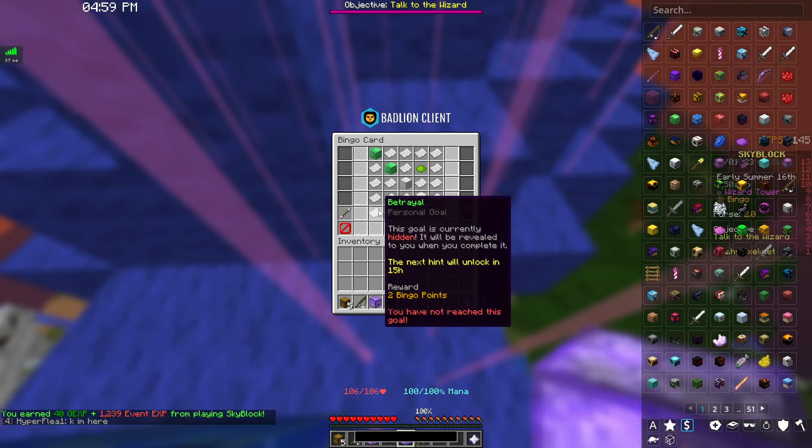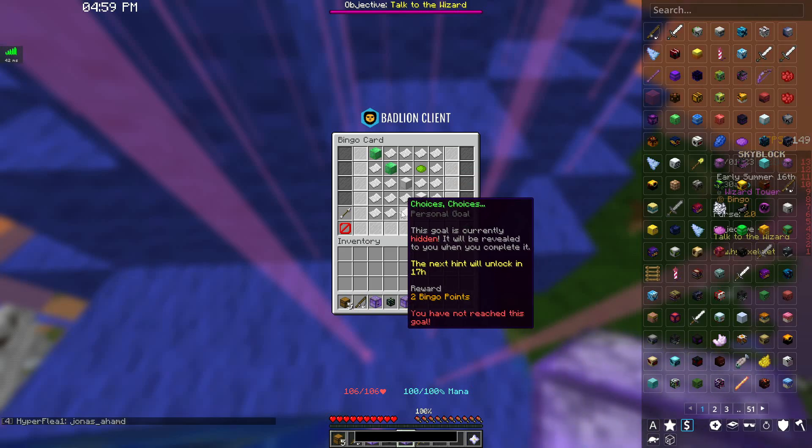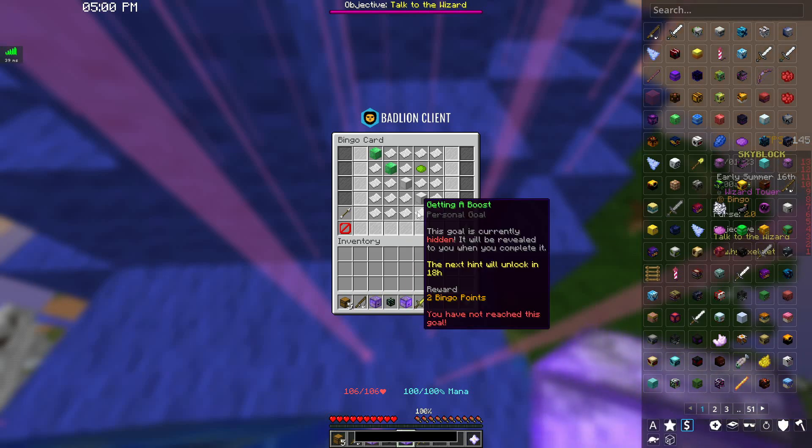Betrayal requires hitting a chicken with an egg while wearing a chicken head. "Am I Forgetting Something?" means you just go into a dungeon without any armor or pets equipped. Then there is Choices Choices, which requires you to swap your faction in the Crimson Isle — I don't know how someone got there so fast and figured this out. And Getting a Boost requires you to get potions from elixir 25 different times, which shouldn't take too, too long.